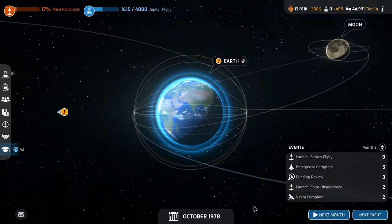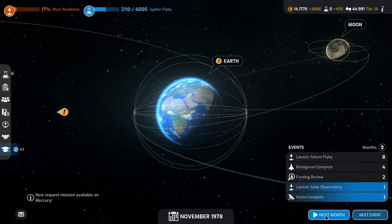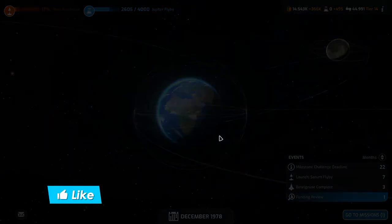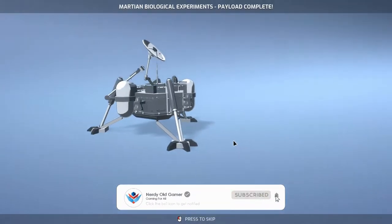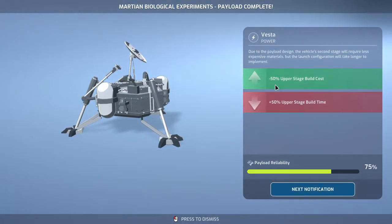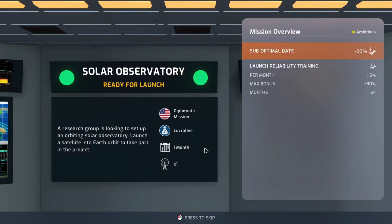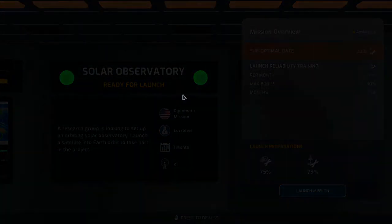We're researching the Jupiter flyby - next month we'll be around halfway there. Let's keep going, and then we launch the solar observatory. Martian biological experiments payload complete - nice, and it has power. There are some build cost and build time adjustments, and our solar observatory is ready to go. We have pretty good reliability, let's do it.